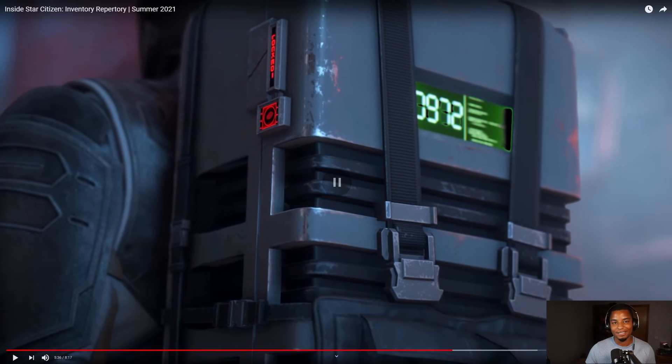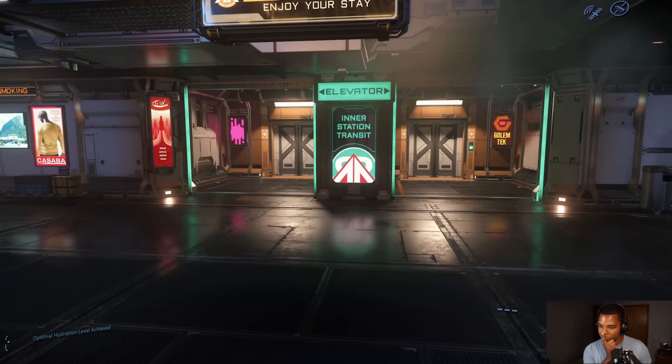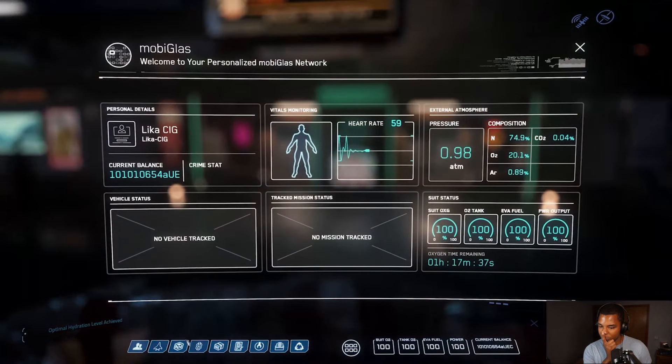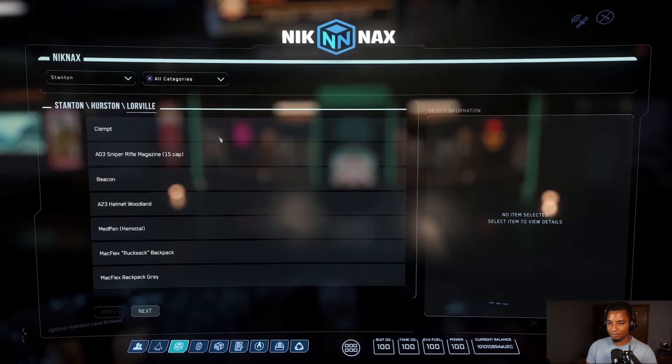Although it'd be cool if they let us put a medium or heavy backpack on light armor and have that decrease the effectiveness of the armor and walk speed or something. With all these different types of inventories and different sizes, that brings us to asking: how do you track where everything is? How do I know where I've left that bag of ammo?